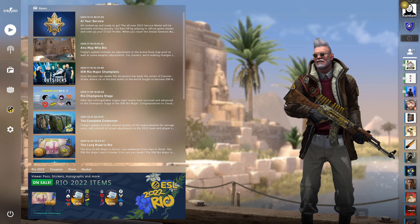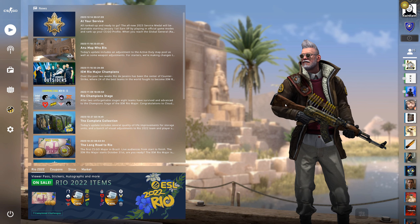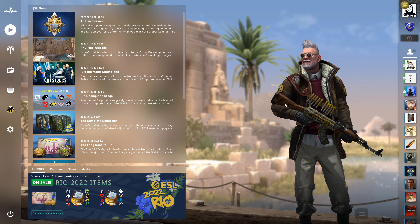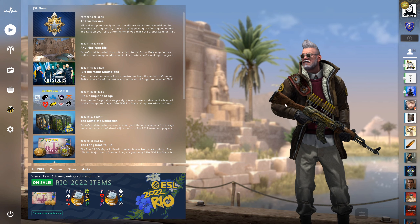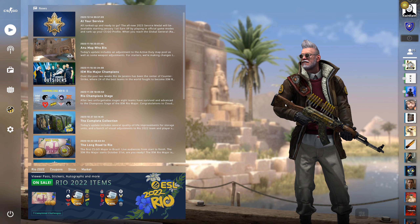Hello everybody, my name is Quinn Quinn and welcome back to a new trade-up video. So today we're doing this trade-up that I've done many times before, but I've never ever once hit the outcome I want. So the skins we're going for today is of course the Star Trek Factory New Desert Eagle Crimson Web from the eSport case, and then the Star Trek Factory New USPS Overgrowth from the Bravo case.